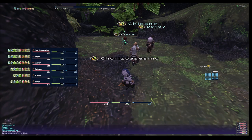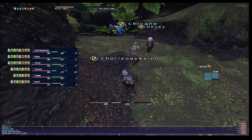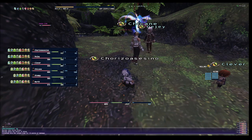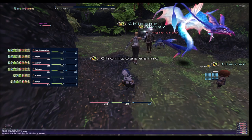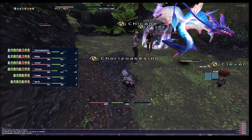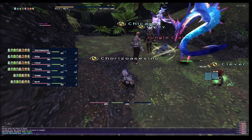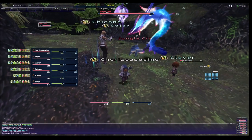Clever is actually doing very good using Garuda, so he can give us shadows so that way I can get attacked. I want to show you because there are some things that happen in the party so you have to react. Chicane is very good for these burn parties — she does a lot of damage.